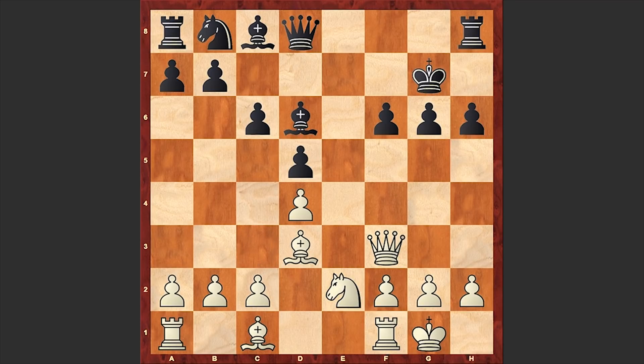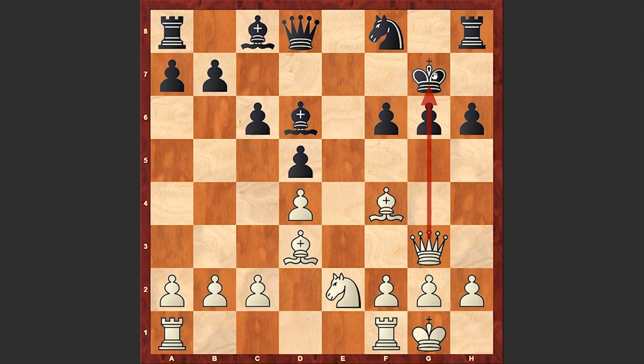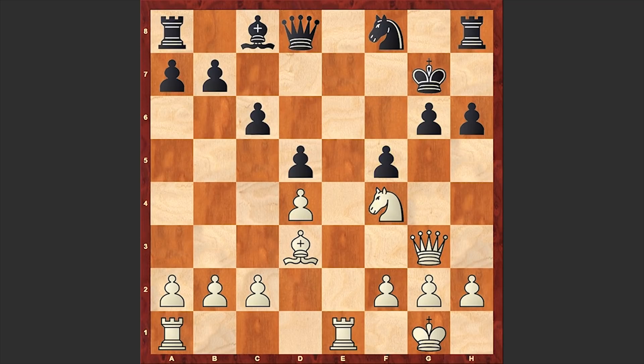Nxe2 — white wants to transfer his knight to f4, from where it can target the black king. Nd7, Bf4, Nf8, Qg3 — a nice move putting pressure down the g-file and also attacking the bishop, after which an exchange of bishops on f4 followed. The white knight occupied the aggressive attacking square f5, neutralizing the threat. Rfe1, Rg8 — black is trying to consolidate the position.